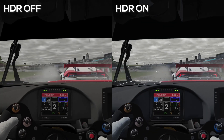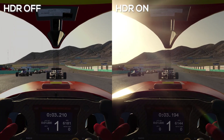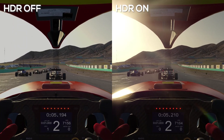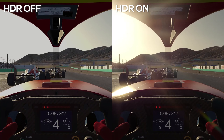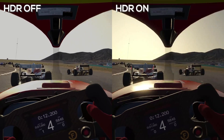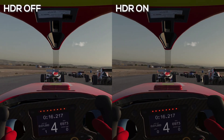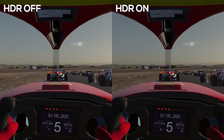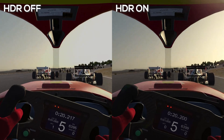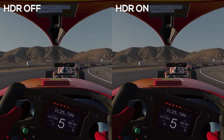One weird quirk about HDR in iRacing is that the checkbox that says HDR is actually high dynamic range rendering — basically just HDR effects being applied to the game. Whereas if you want actual true HDR and you have a HDR monitor, there should be HDR resolutions in the drop-down resolution menu. So there are two different things: an actual HDR resolution and HDR effects. In this video we're just looking at the HDR effects and what they do and what they look like.